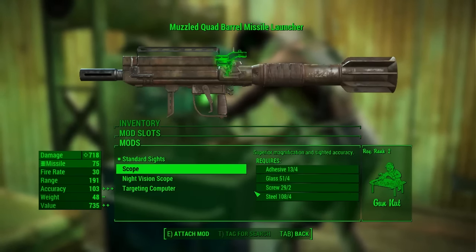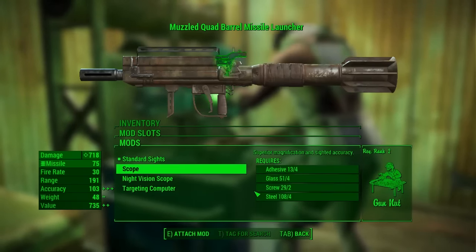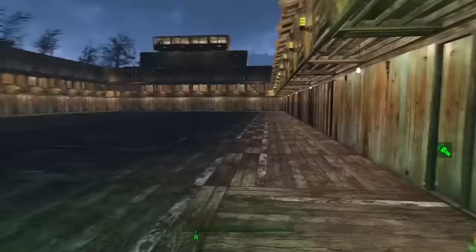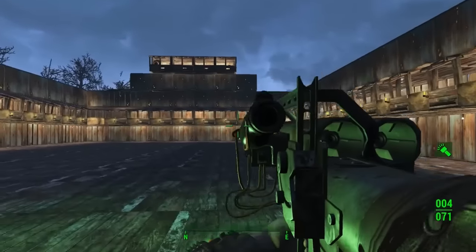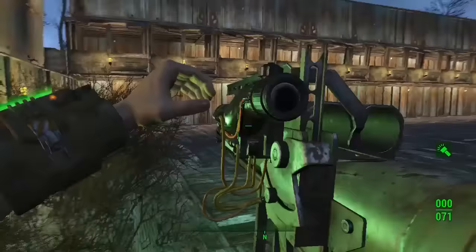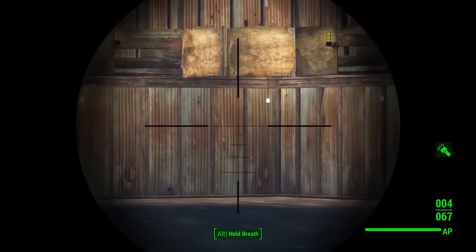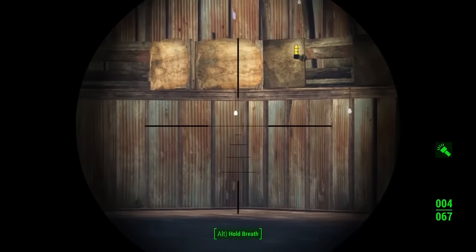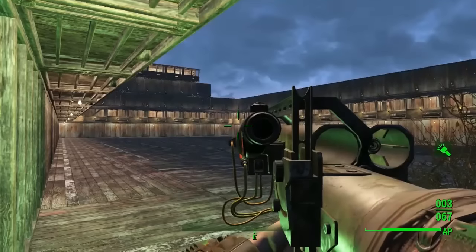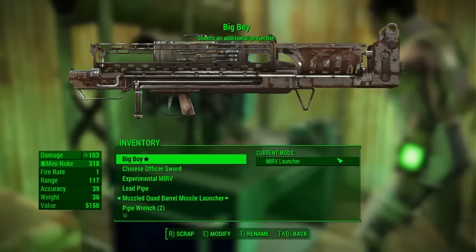Now for sights — this is a big one. You can get a scope on this which makes it a lot more accurate. The standard sights are absolutely awful, but with the scope you can actually zoom in on your enemies, see them clearly, and see exactly where you're firing in the crosshairs. You can go straight to a target, fire on the crosshairs, and hit it brilliantly. It's probably one of the best attachments you can put on this weapon.